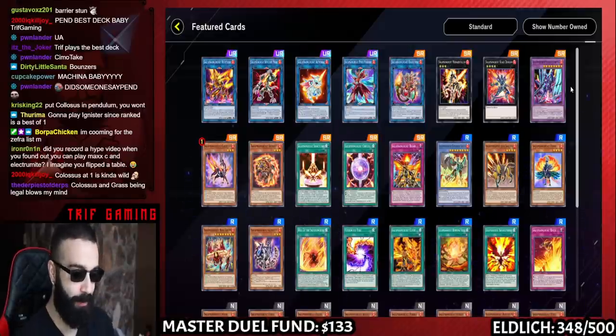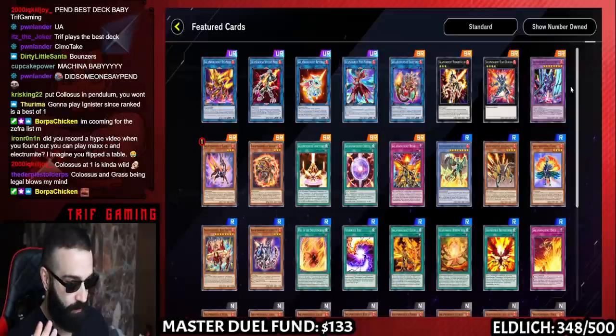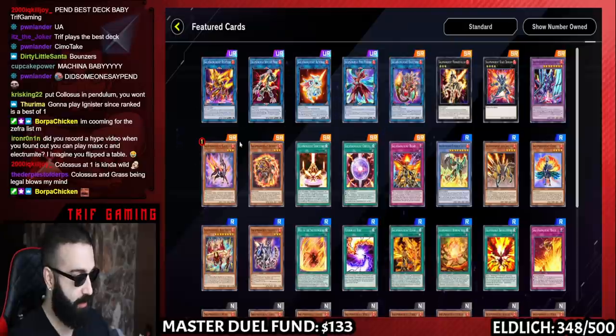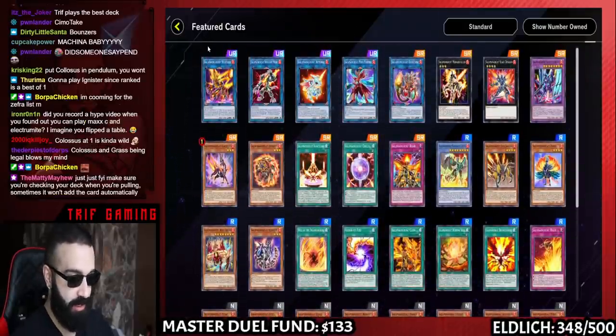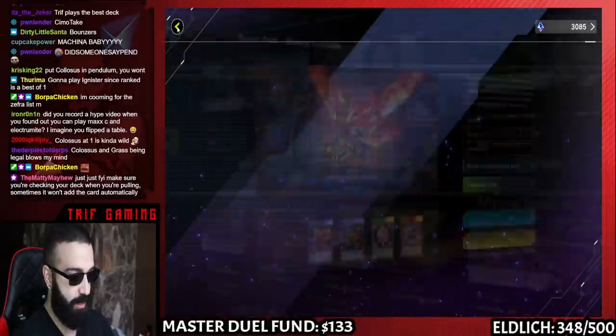If you want to play Salamangreat, just literally get this set. Like 3,000 gems — easy. And 3,000 gems in Master Duel is nothing, not like Duel Links. Stellios at three, Gazelle at one, Circles at three — this deck is legitimately viable, it's basically full power Salamangreat. You can get everything very easily, just get a bunch of packs from this set.